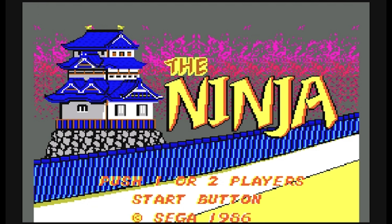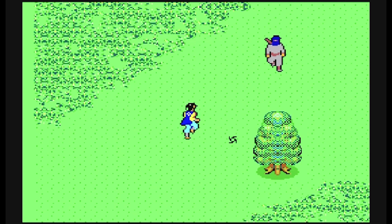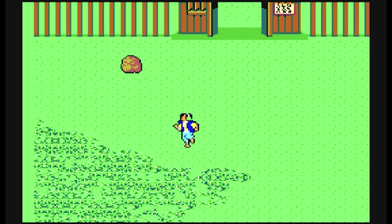We are going to start with The Ninja for the Sega Master System. This, quite surprisingly, is a vertical scrolling shooter. You play as the ninja, and you make your way up the screen, or sometimes diagonally, as you fight off hordes of evil ninjas by throwing your ninja stars at them. That's a lot of ninjaring.